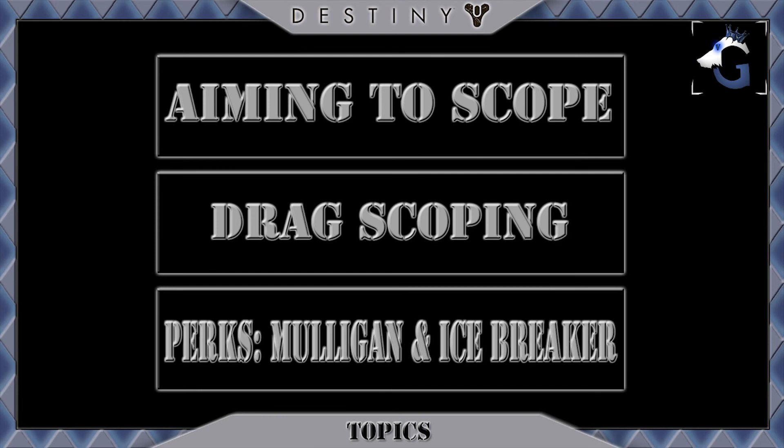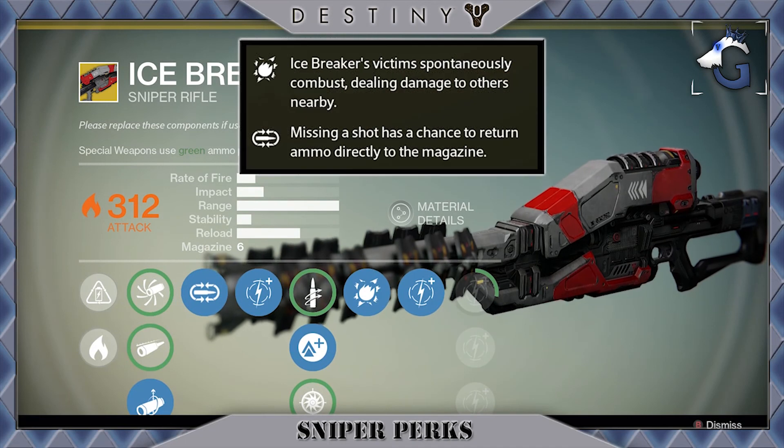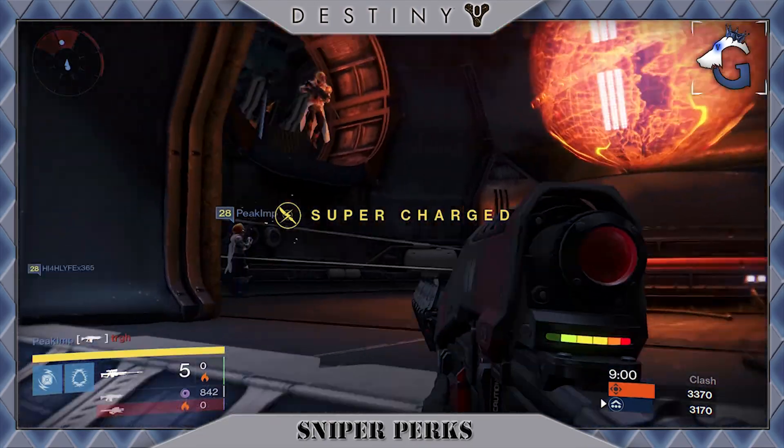Moving on to the two perks Mulligan and Icebreaker. Mulligan is the perk that allows missed shots to return ammo directly to your magazine, and Icebreaker is the perk that causes victims to combust, dealing damage to others nearby.